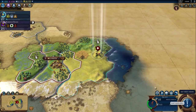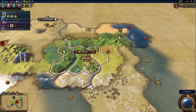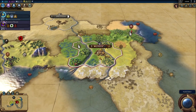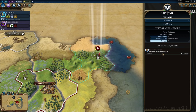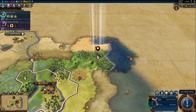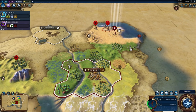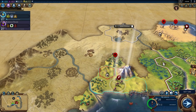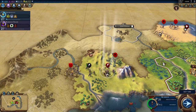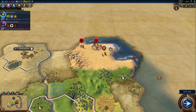If you kill something with a slinger, I think it gives you the Eureka moment towards Archery as well, which is a very nice bonus. Jerusalem has a city quest for me — it wants me to build a campus district. I strongly suspect the campus is going to be the primary source of science in the early game. Building something like a library requires you to have a campus first — you can imagine a library is like an upgrade to a campus. Campuses produce things via the buildings placed in them.